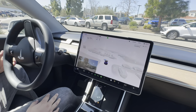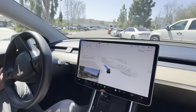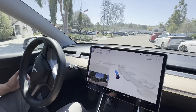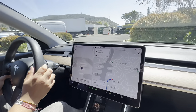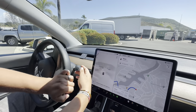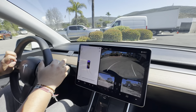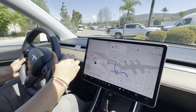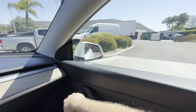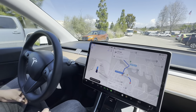Why is it going that way? This is a dead end. Is it going to do a U-turn somewhere? If so, we'll get to see a U-turn. Oh no — we had to disengage because it took a wrong turn. That was a bummer. That was supposed to be like either a loop — it should have turned right. It should have turned right out of the restaurant.